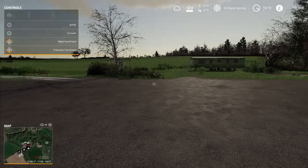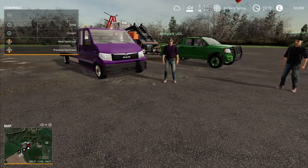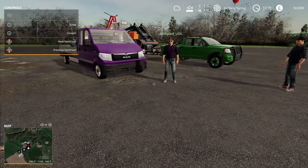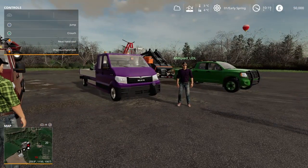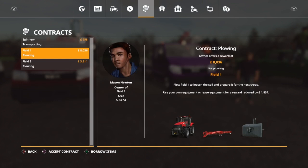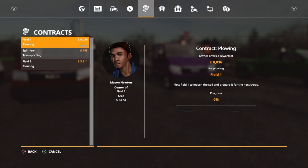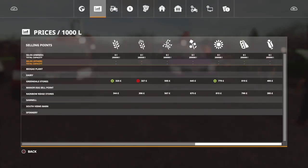We have got some gravel on order to try and do something with some of the land, just so we've got a dry area to park our vehicles. That's one of the first jobs. We also need to unload all the trailers and tractors, and we need to try and make money. If I go and have a look at the contracts — there's a ploughing contract for field one which I'm pretty sure is right next to where we are. So if I just accept the contract — we've got a plough, we've got a tractor. That will give us £8,000. That's two days' worth of interest on the loan, which I think is a very good start.